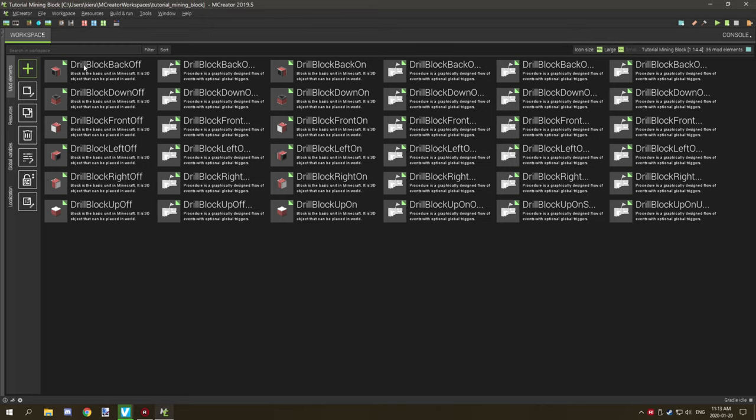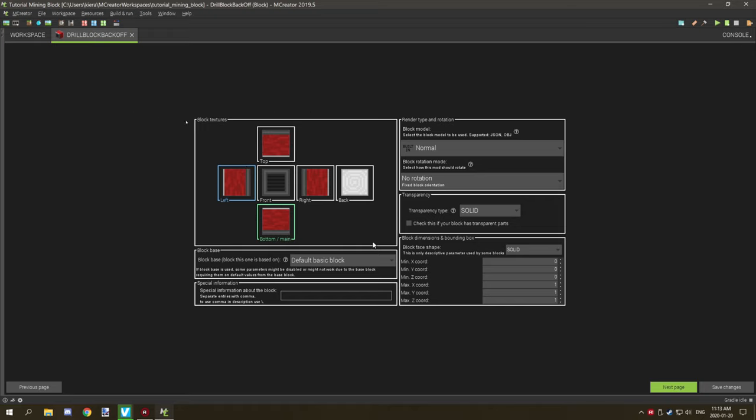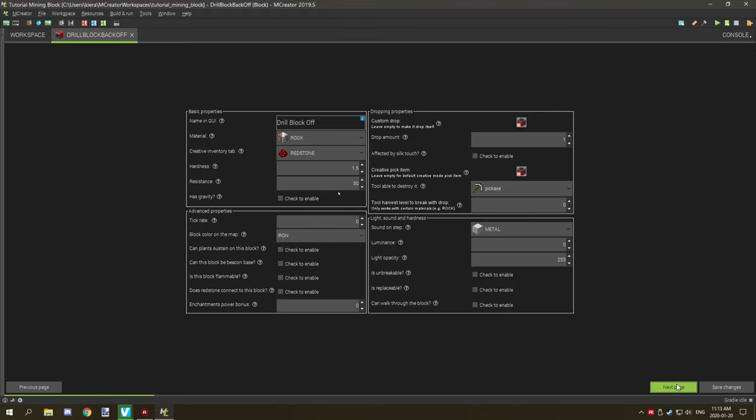If we go into the actual block, the texturing — you obviously need the texture for it. A lot of these settings are irrelevant; you can change most of them to your liking for your mod. Where the block actually functions is in the procedures themselves, so all these settings can be changed to your liking. I've just used rock with some basic settings like hardness and resistance that would be kind of like rock or metal.